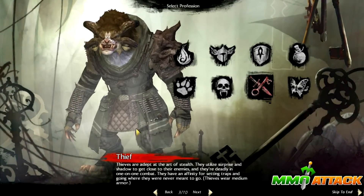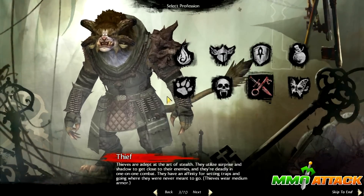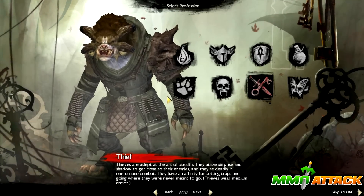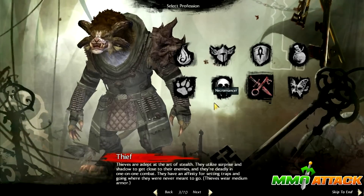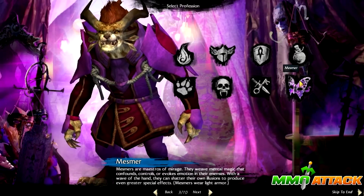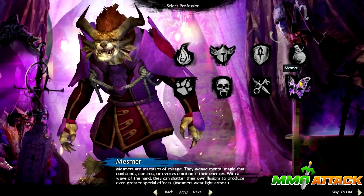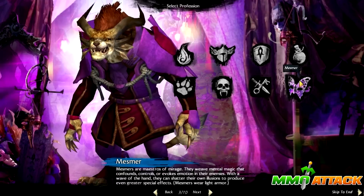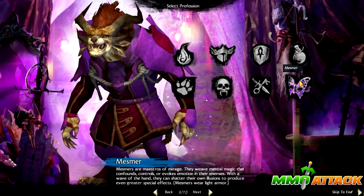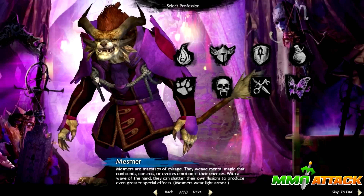Moving on, we have the Thief, who are adept at the art of stealth. They have stealth, daggers, short swords and stuff like that. I think they run really fast as well, and they can also make traps. Moving on to the last of the eight classes, the Mesmer - maybe one of the most special or exclusive classes. They are Maestros of Mirage. They use illusions, they teleport, and they use wands to surprise their enemies.